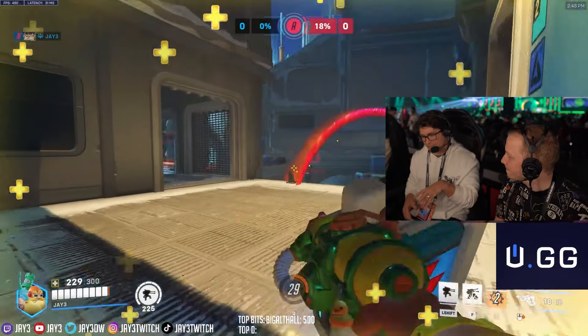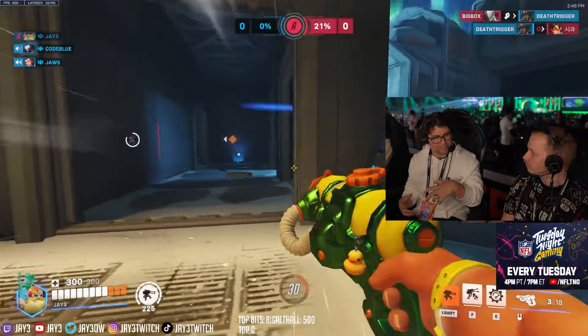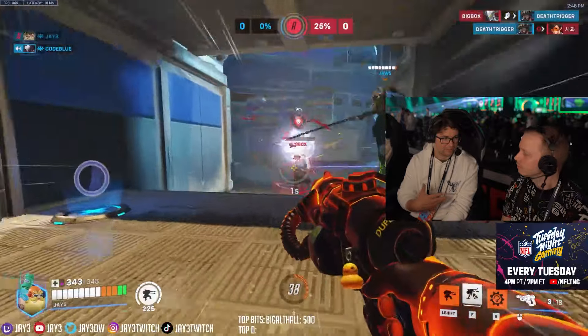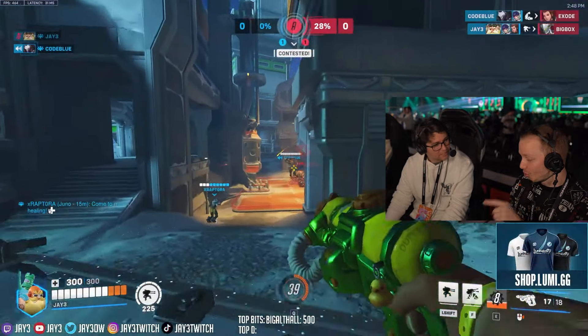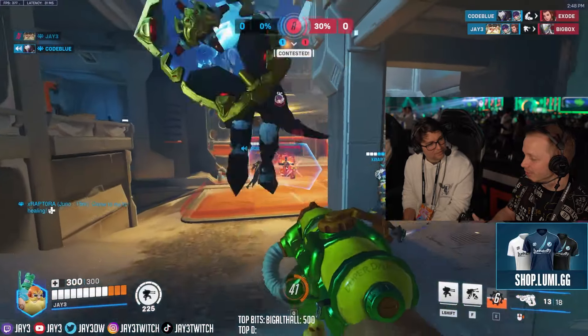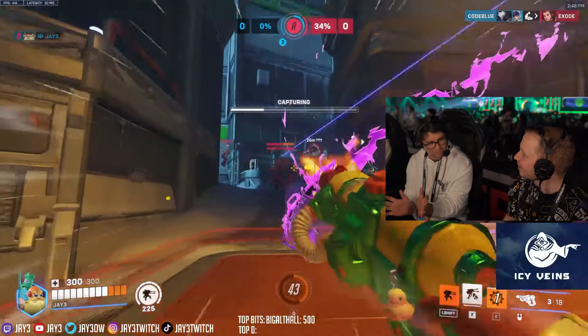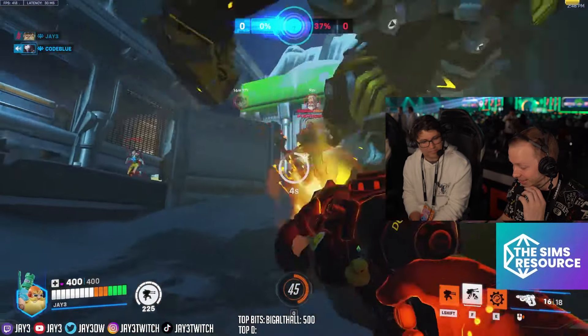One thing about Hazard: if you're fighting the other tank too much, you're probably not getting a lot of value. He's not going to be right in Reinhardt's face just trading damage — that's not how you want to play him. A really cool thing is when you start blocking with Spike Guard, the damage cone is actually a frontal cone — there are decals drawn on the ground showing it.